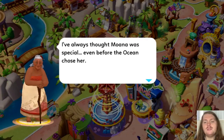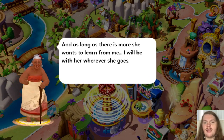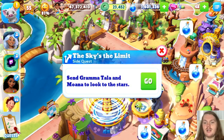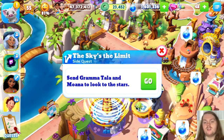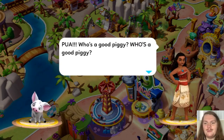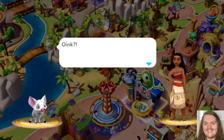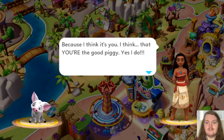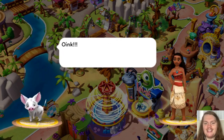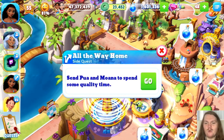Dialogue: 'I've always thought Moana was special, even before the ocean chose her. And as long as there is more she wants to learn from me, I will be with her wherever she goes.' Side quest — send Brahmatala and Moana to look to the stars. Then Moana talks to Pua: 'Who's a good piggy? I think it's you — you're the good piggy.' He is so cute. Side quest — send Pua and Moana to spend some quality time. I love the title of that quest.